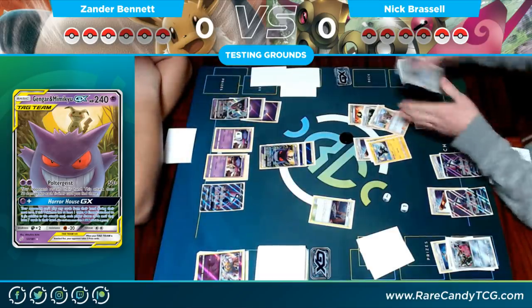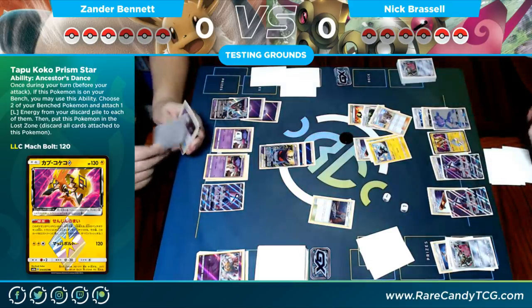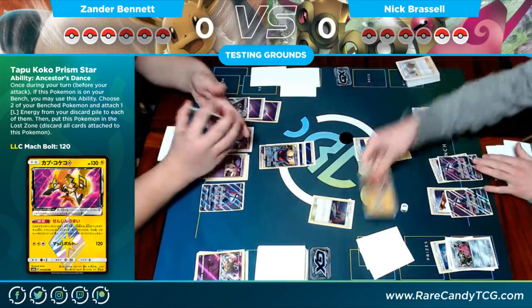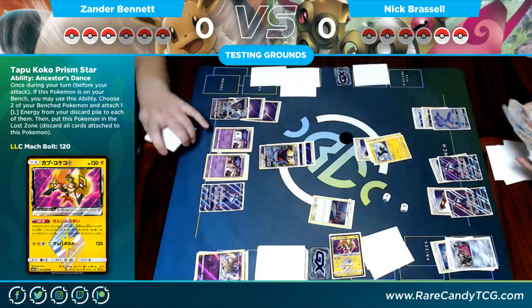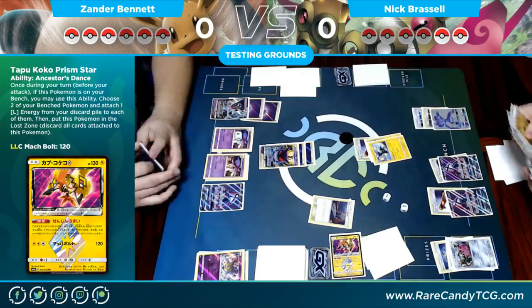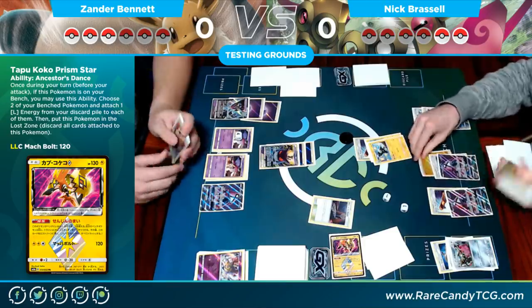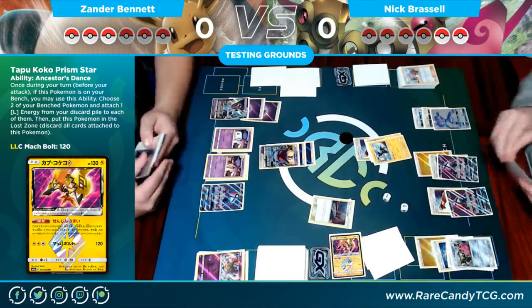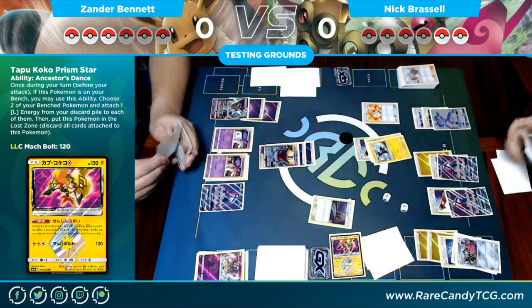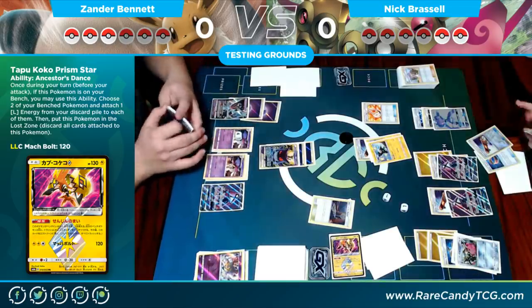We see an Ultra Ball going for a Tapu Koko Prism Star. With the Lightning in his hand, this allows the Double Aid to already have energy ready to attack. He chucks the Tapu Koko to the Lost Zone and gets his Lightning energies — there's a second one. He's trying to figure out where to put it and places it on one of the Leles in case the Escape Board goes away. An Adventure Bag to continue looking through the deck — just thinning two tools out. If he hits a Guzma he has game.